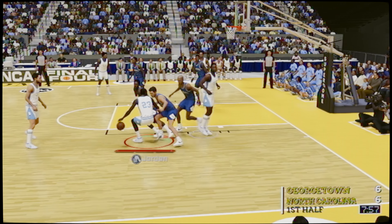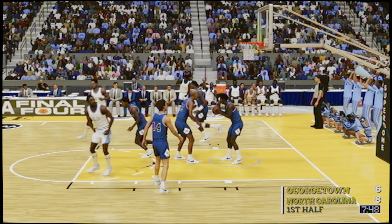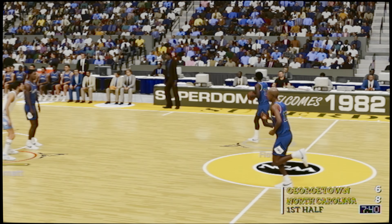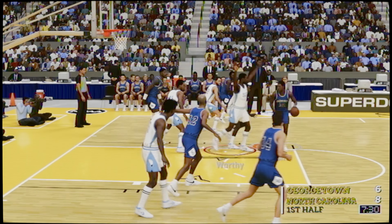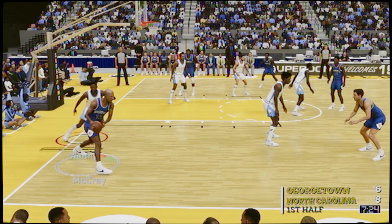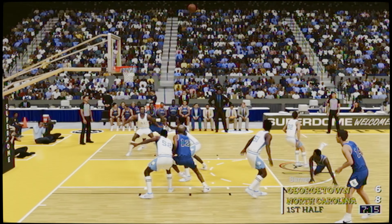That stamina goes down as you see — I'm dribbling and the stamina goes down. A lot of us had to turn off fatigue because we could not do anything because the defense was so good with AIs. Like even on pro, defense was really, really good. We were telling ourselves, okay, if we can get around these AIs, we know we can get around people actually playing, because the AI defense is always better than people's defense. But these computers were really, really hard and they really were a challenge. It made us want to learn the mechanics of the game.